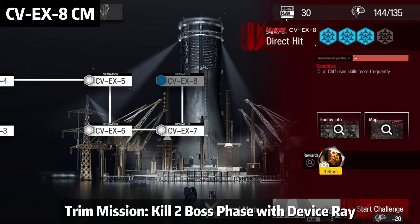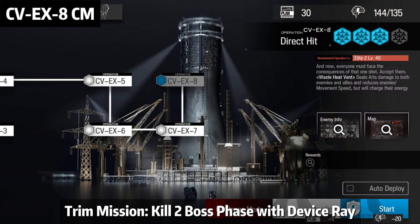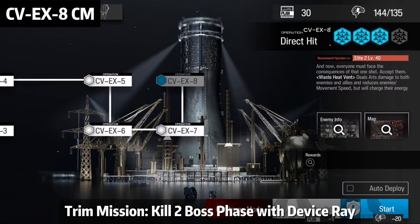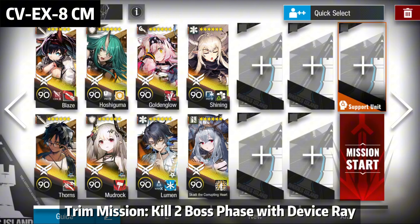Okay, so finally the last stage, CVE-X8. Different from other CVE-X stages, challenge mode and normal mode for this stage are both full AFK with the same strategy. Remember, if you want the trip medal, you have to do it at normal mode. The requirement is that you use the devices to kill the boss twice — the boss has two phases, and you must use the device ray to kill the boss twice. Now into the team.